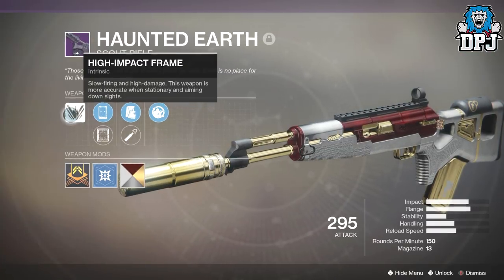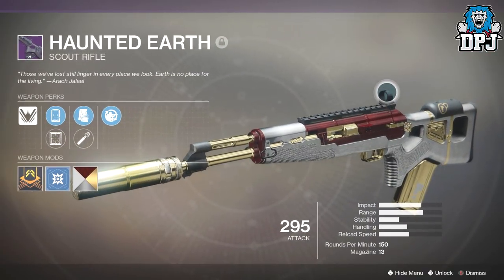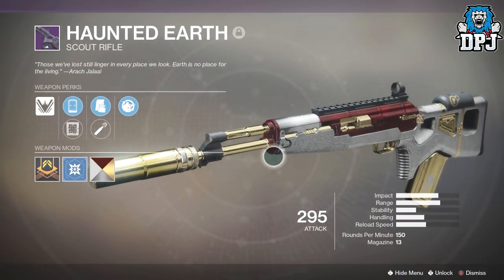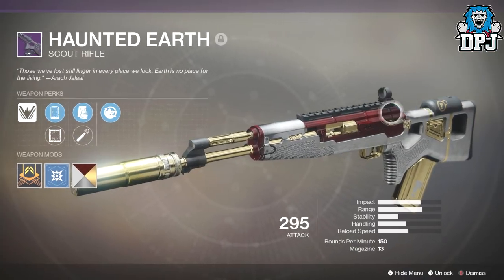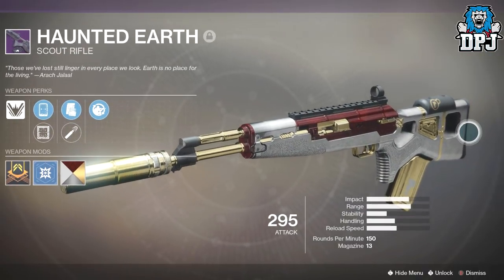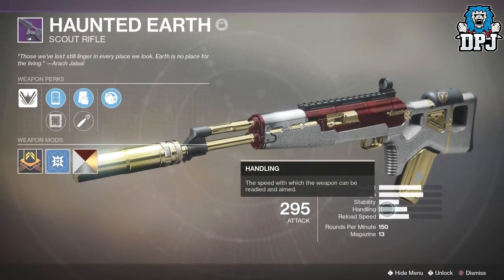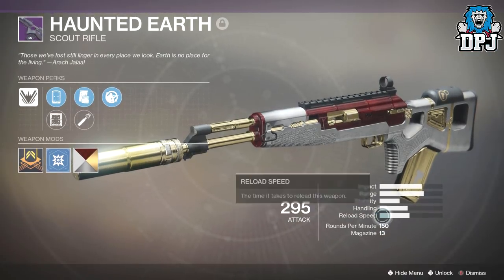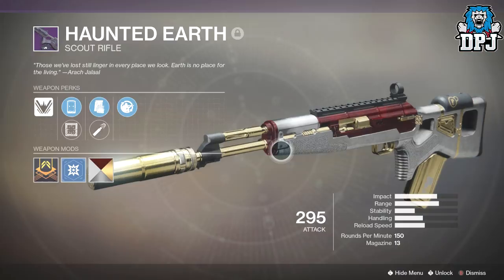We all know the daddy of scout rifles within the game is the Minuet multi-tool - there's no two ways about it. But I was actually finding myself outgunning people using this. Obviously it isn't going to be happening 24/7 whenever I'm playing PvP, but if it puts up a fight at range with the Minuet, it's definitely worth your time at least looking into. The background footage you'll see was taken from one game where I went on two 10-killstreaks against sweats.